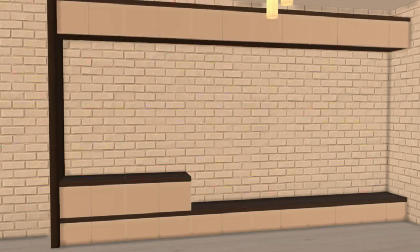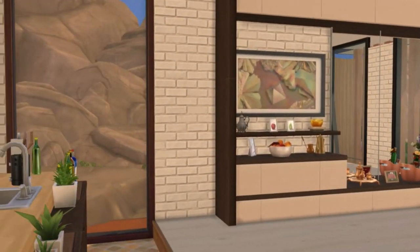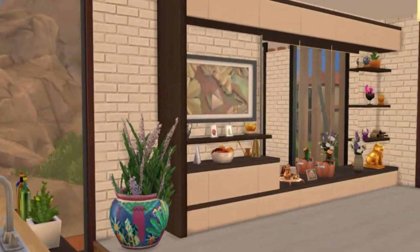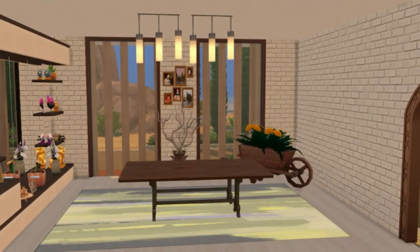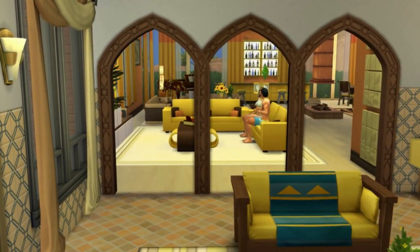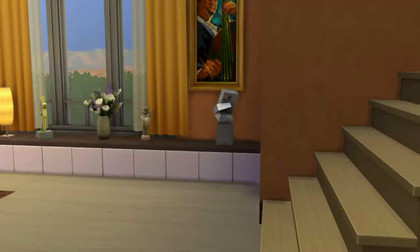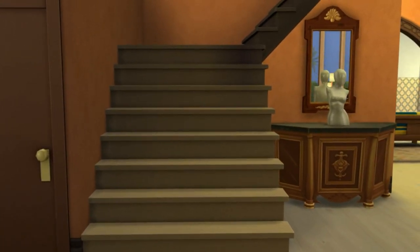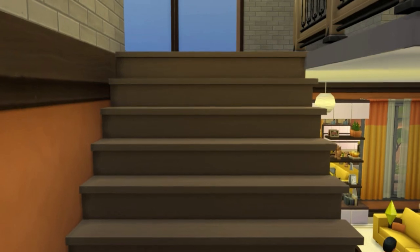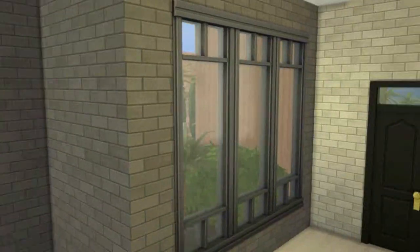Minha sim estava ali cozinhando. E a sala de jantar, tudo que é rack, estante, painel, é tudo feito com o moveobjects tool e com os objetos virados de ponta cabeça, prateleira virada. Pra deixar os móveis mais bonitinhos. A mesa é bem rústica, aquela mesa de parque que tem do jogo base, eu achei que ia ficar bem bacana. Já tem um contraste com essa sala de estar toda em tons de amarelo. Tem duas salas ali, um bar e o cantinho da leitura, como se fosse uma biblioteca separada pela lareira. No andar de cima, mantive os tijolinhos na parede, mas mudei a cor, deixei cinza.